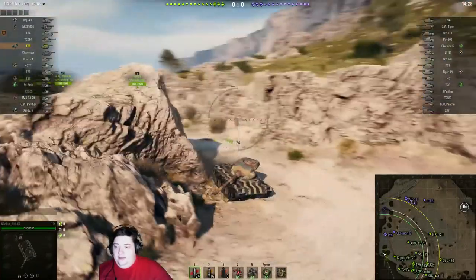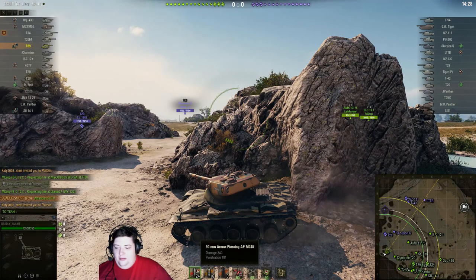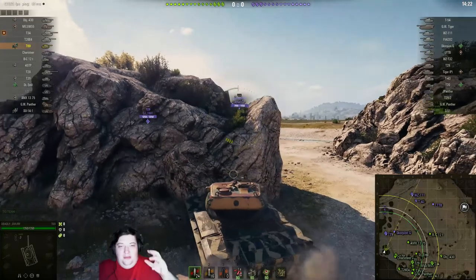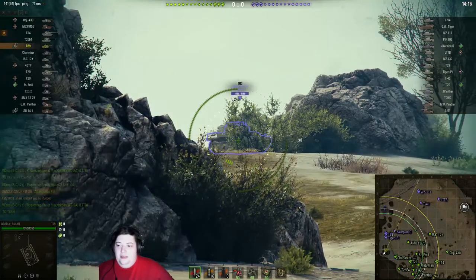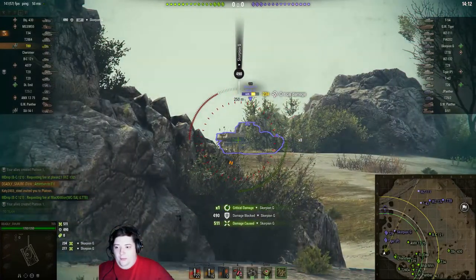So this tank — people give it issues because of the fact that it's got low pen, and so a lot of people end up firing HEAT out of it all the time. But really, this thing is quite amazing if you can just get into flanking positions and shoot at weak spots. You shouldn't be shooting at the front of heavy tank armor anyway. But something like a Scorpion G sitting out in the open that we can just start to clip out will go really, really well.